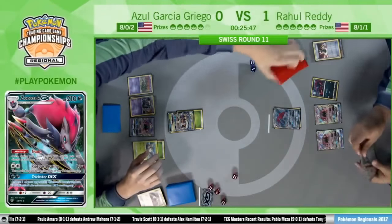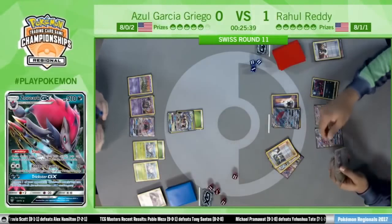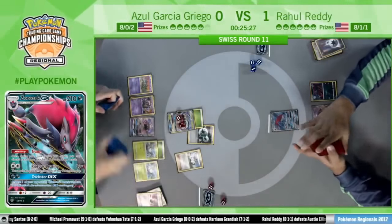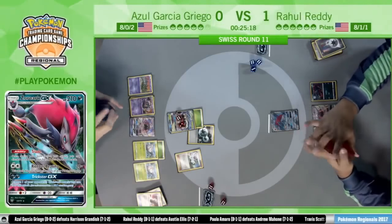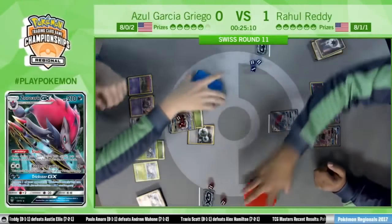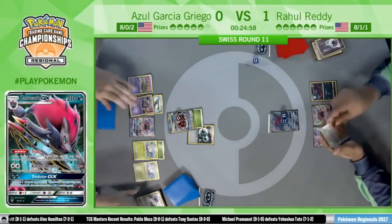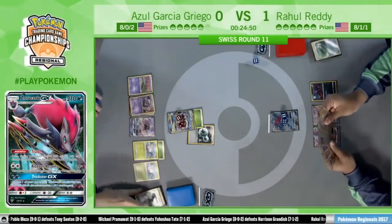Another Tapu Lele getting Professor Sycamore — Rahul definitely needs to find more cards; another Zoroark would be great. He has the Double Colorless already. Similar to last game, he'd like to find another Zoroark and maybe a single Rockruff. Between this Sycamore and Trade he'll probably find what he needs. But he just has to attack and pass. There's the Enhanced Hammer removing Double Colorless on Rahul's side — Azul getting rid of all energy, and now he has the option of even using Crossing Cut GX.